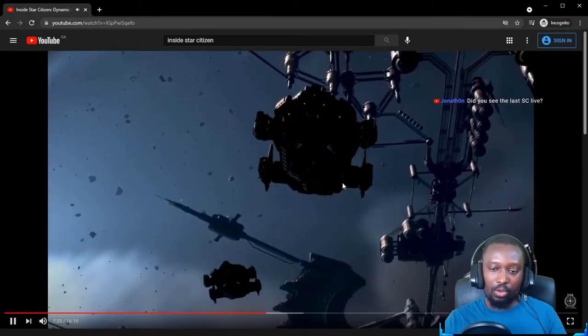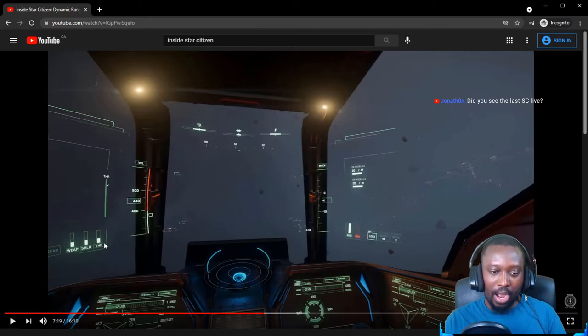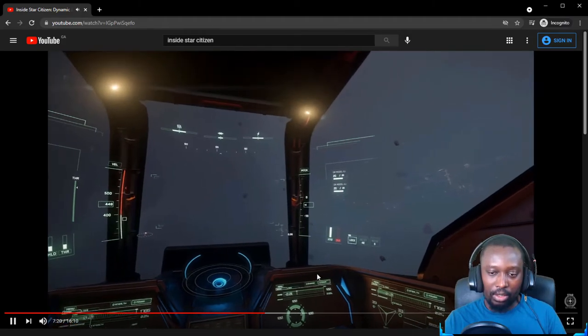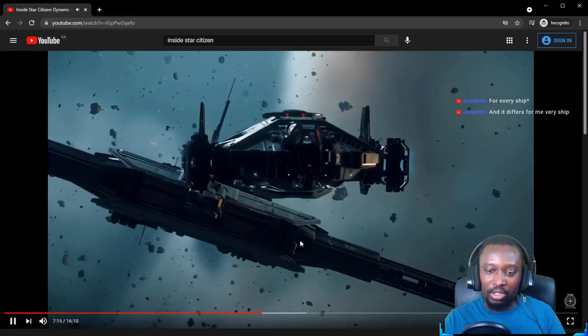Did you see the scan UI? This looks really cool — this is the Terrapin, right? This is the new UI for the Terrapin and it has the capacitors. The new UI looks really good. It shows your coordinates, heat, infrared cross-section, and electromagnetic readings. I like this — it's a nice redesign.